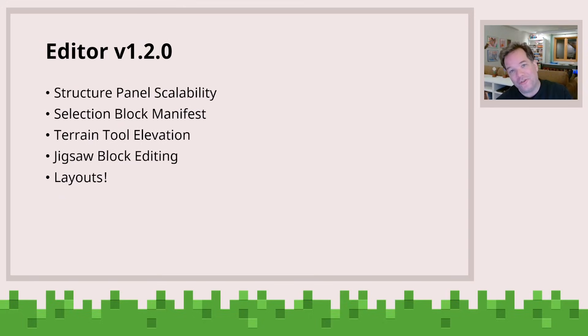Editor — a huge amount of changes in editor, some really cool stuff. First up, we've actually improved the structure panel experience to increase the scalability.